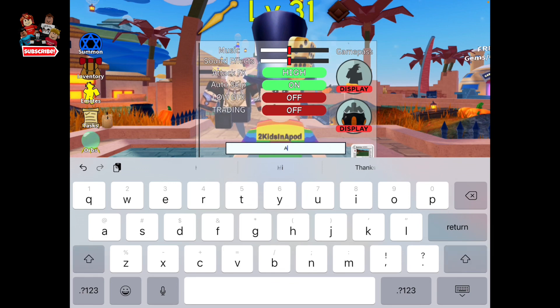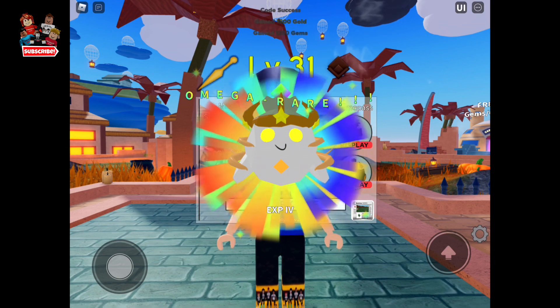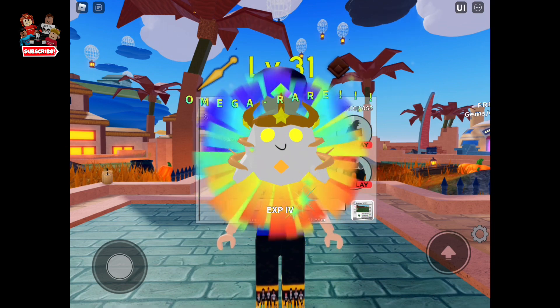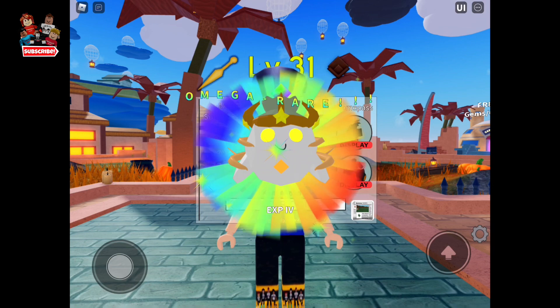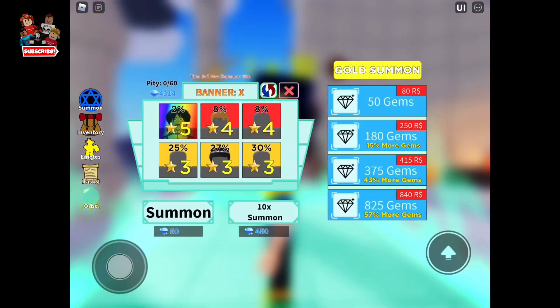Next code is ANNIVERSARYASTD — that gives 1250 gems and an omega rare again, so cool! Alright guys, those are all the working free codes in this game. Now let's click summon and see if we get lucky.